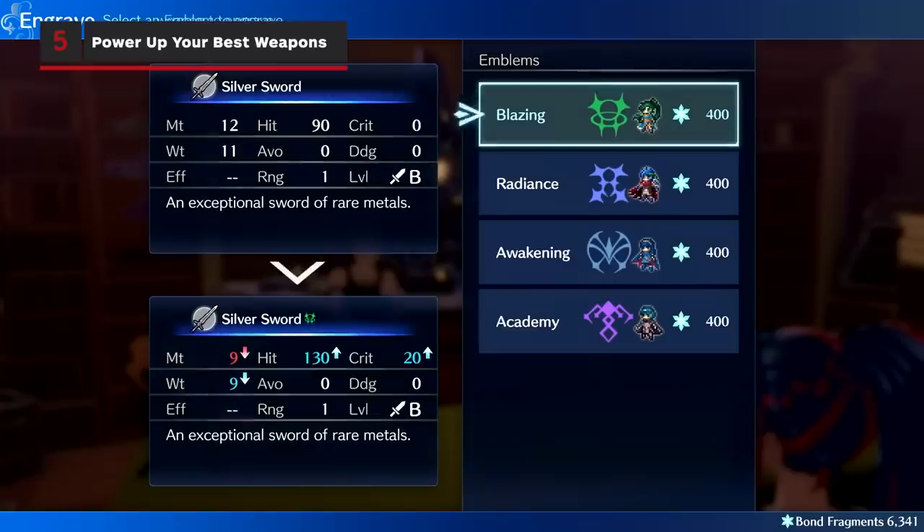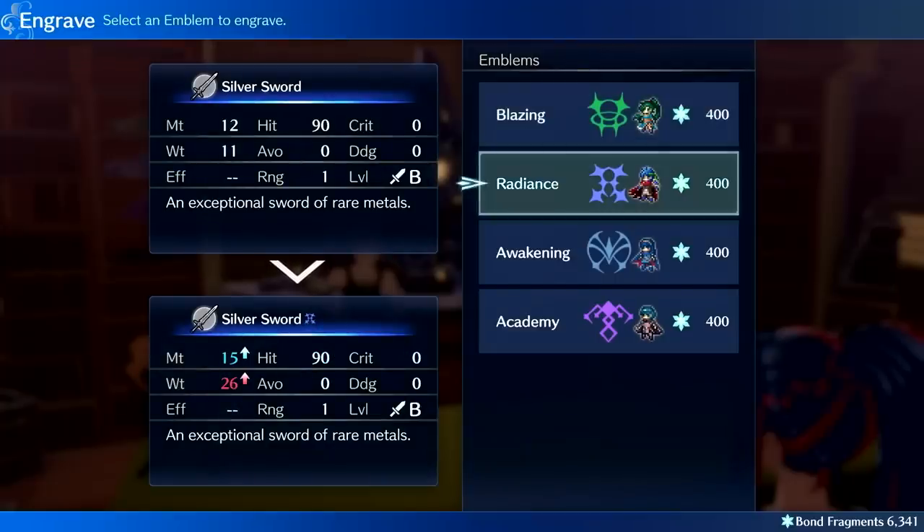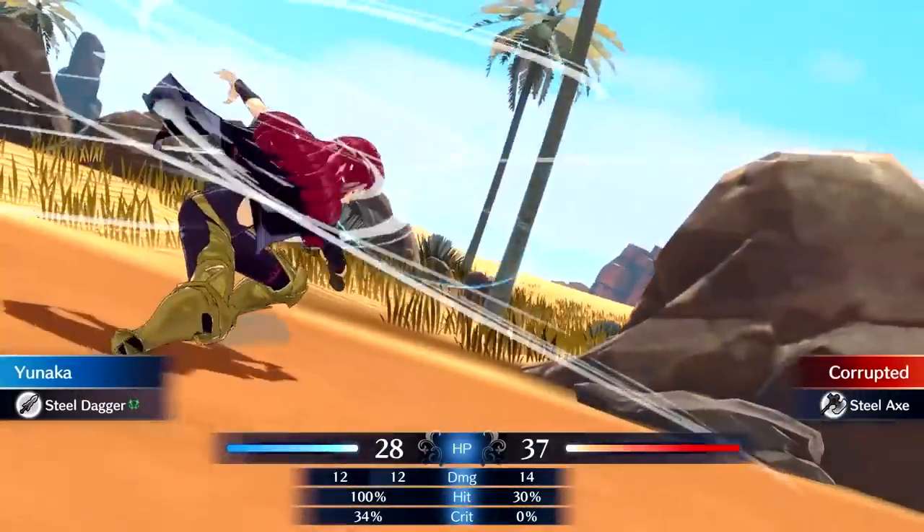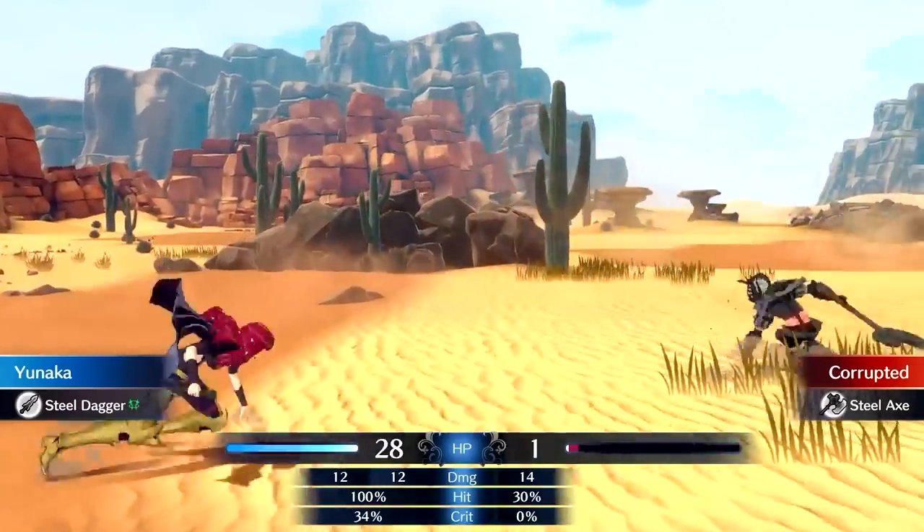After you get a new emblem ring, you can imbue special properties of that emblem onto one specific weapon. Since it only costs a bit of bond fragments to do, be sure to take advantage of increased damage, crit, or avoidance by imbuing your best weapons and swapping them in as needed.